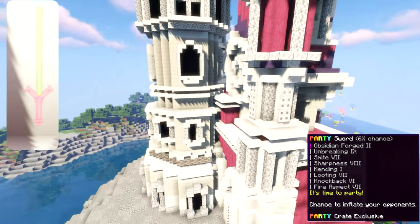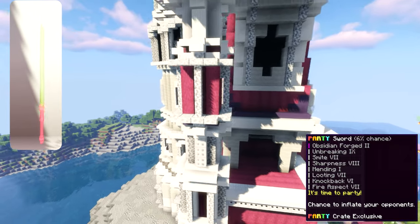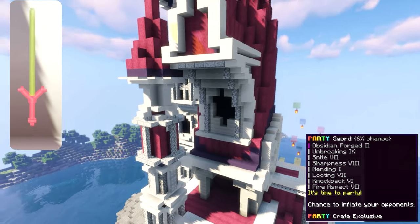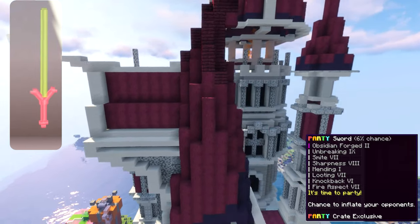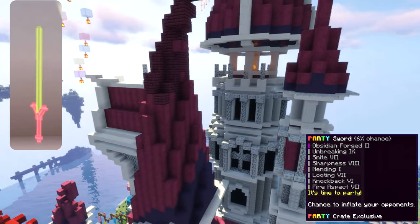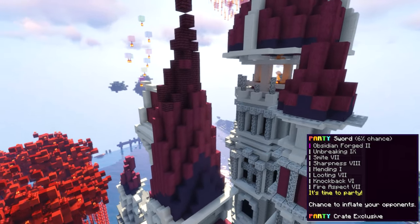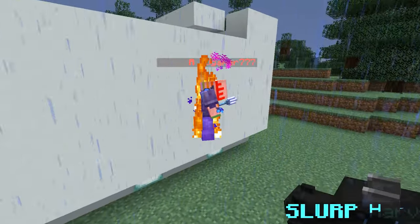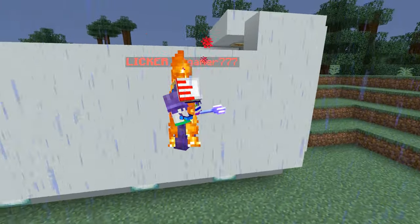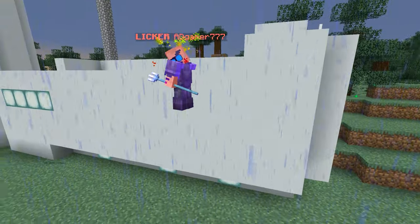The party sword is very underwhelming. Although it has sharpness 8 and looting 7, its look is just terrible — it's a balloon that's supposed to be tied like a sword with not much detail at all. Its ability gives people the levitation effect but only lasts for like 3 to 5 seconds. Not very long at all.